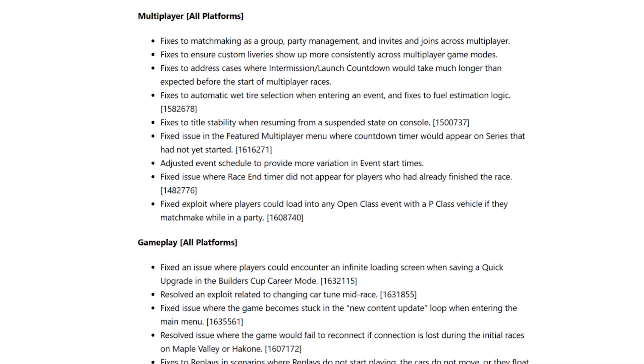Multiplayer — all platforms: fixes to matchmaking as a group, party management, and invites and joins across multiplayer. Fixes to ensure custom liveries show up consistently across all multiplayer game modes. Fixes to address cases where intermission and launch countdown would take much longer than expected before the start of multiplayer races. Fixes to automatic wet tire selection when entering an event and fixes to fuel estimation logic. Fixes to title stability when resuming from a suspended state on console. Fixed an issue in the multiplayer menu where a countdown timer would appear on a series that has not yet started.